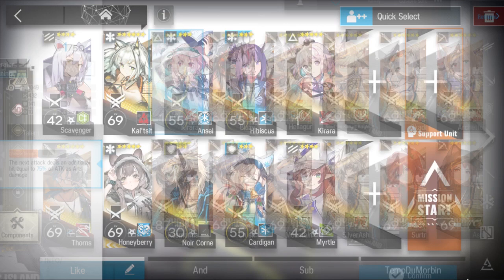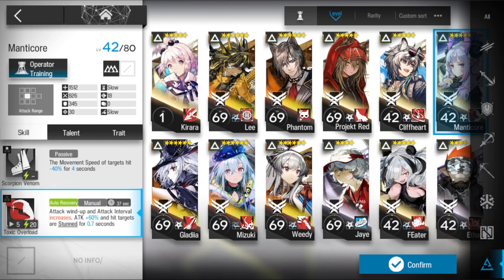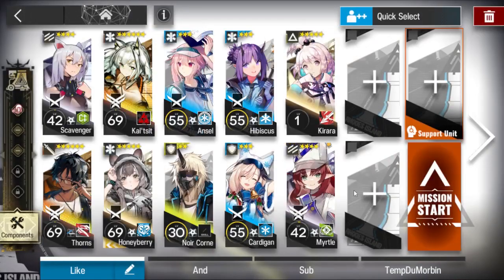Kiirara can be replaced with any ambusher, so Mizuki, Ethan, and Mandgor would all work. I'm using Kiirara because I didn't build her. Myrtle, Blackguard, and two slots open — bring anyone that can stun or silence the enemy so they can no longer dodge.